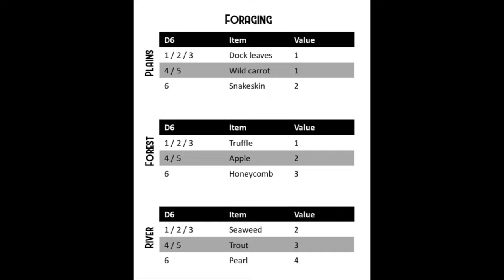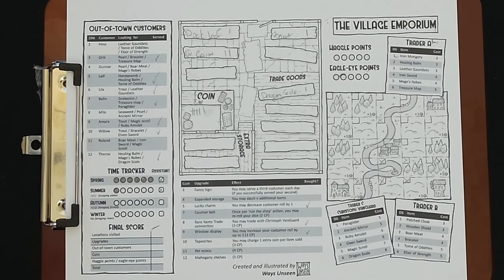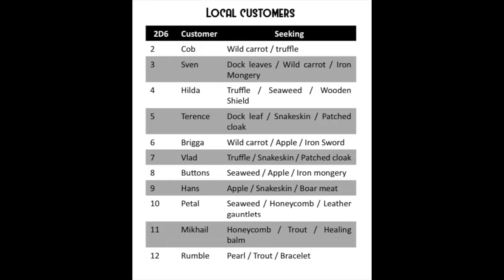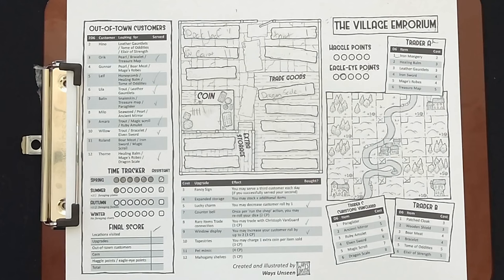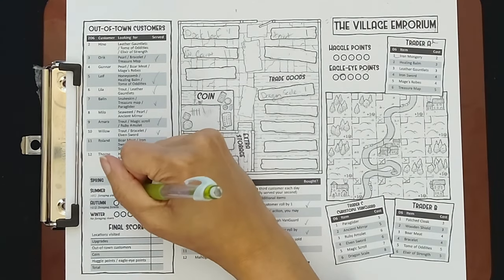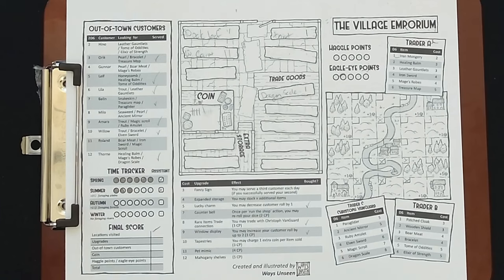We forage the plains with three dice and get two fives and a one — that's two wild carrots and a dock leaf. Rolling for local customers, we get eight — Buttons wants seaweed and apple, we don't have those. Moving up or down the table to Hans, Sven, or others — we can't sell to anyone. When you can't sell to the first customer, you don't get to try again. I should have stuck with foraging. I also realize I might have missed marking some days.